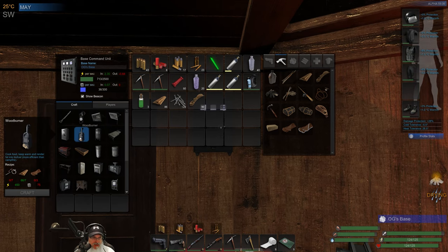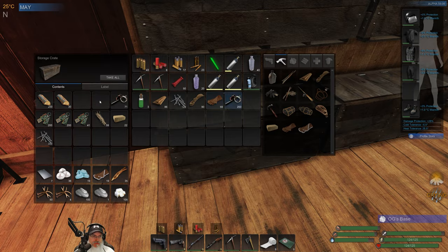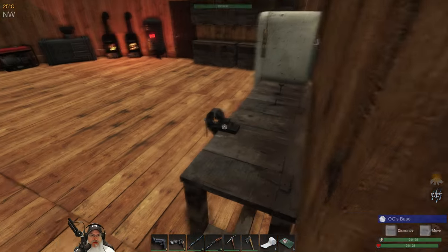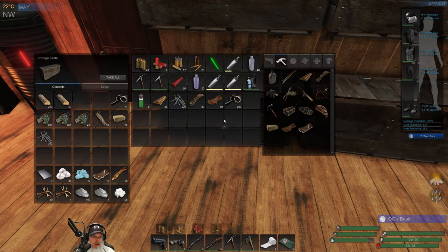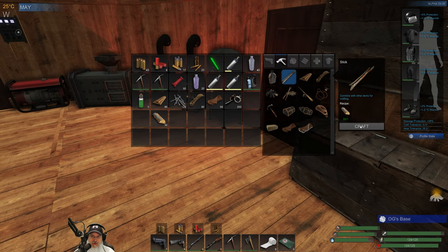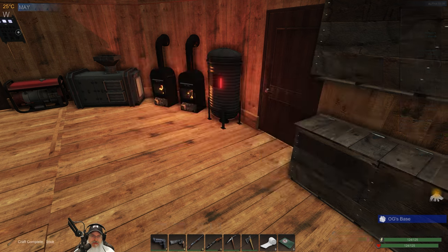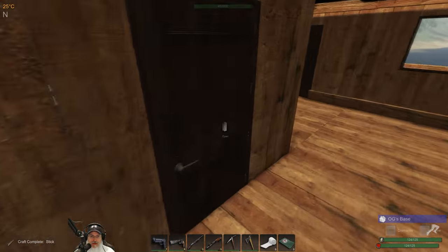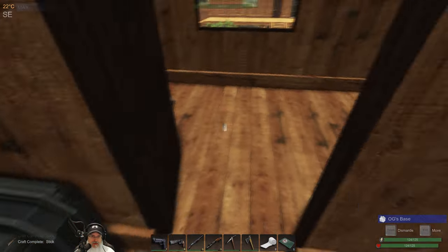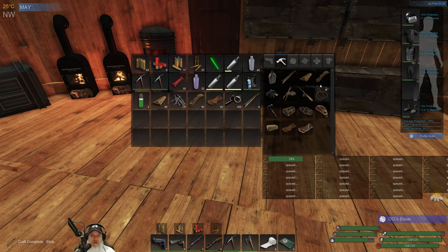For the stove we need some leather and some scraps. Let's turn all of this wood into sticks and throw those in the mass recycler. We're also going to temporarily turn this on to bump it up a little more because I don't want to wait.